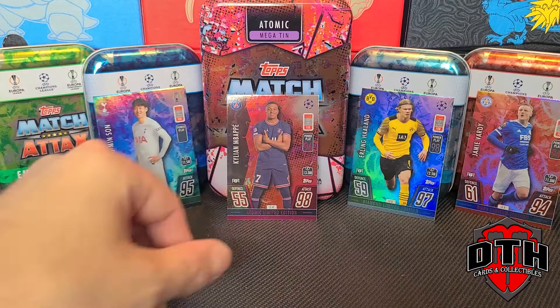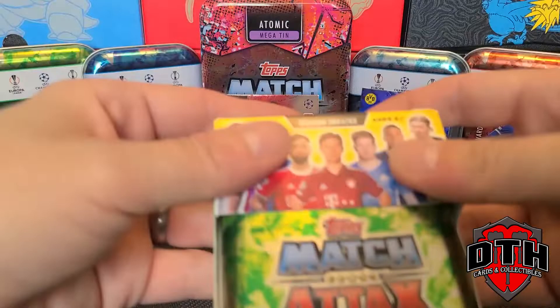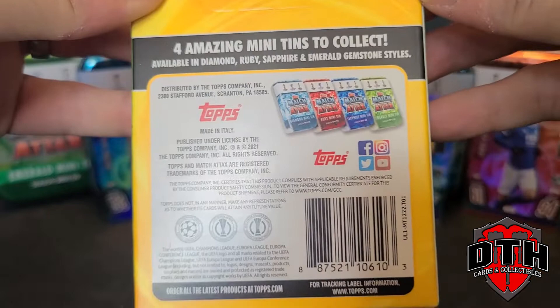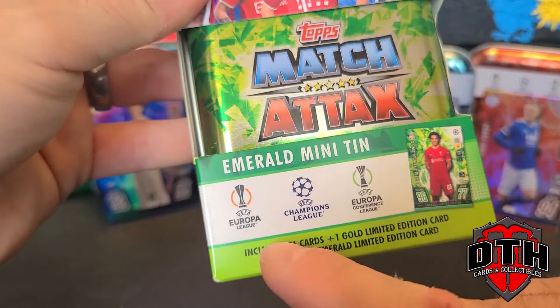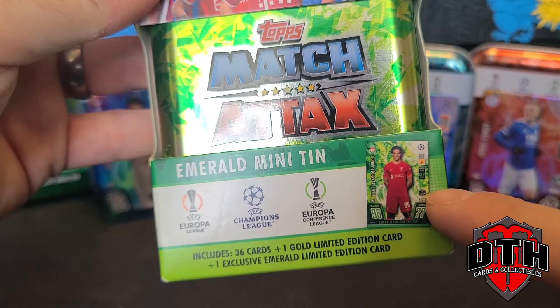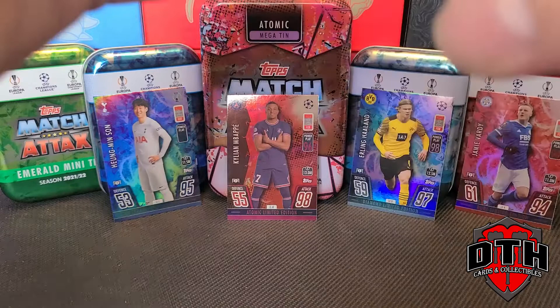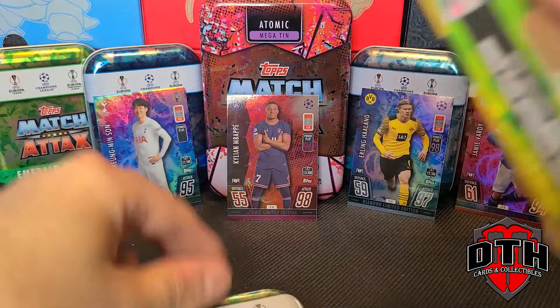I've already opened one Emerald tin but I want to show you what they look like when you open them and what you get inside. This one has the little promo on it and shows all the tins on the back — Diamond, Ruby, Sapphire, Emerald — the gemstone styles, where to follow the Topps company. These sets follow the Europa League, Champions League, and Europa Conference League. Mini tins come with 36 cards, one gold limited edition card, and one exclusive promo — this one being Trent Alexander-Arnold from Liverpool. Very cool contrast with the green.